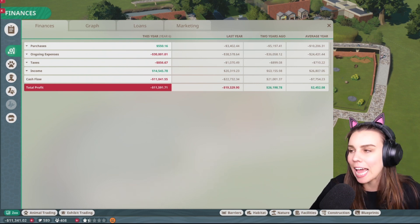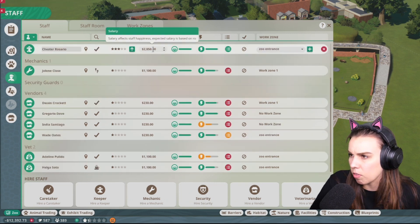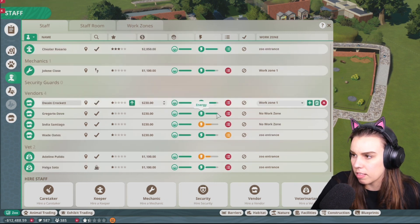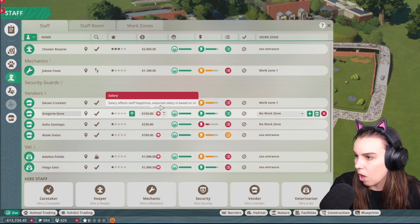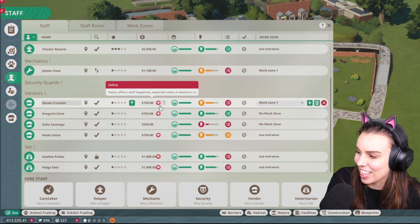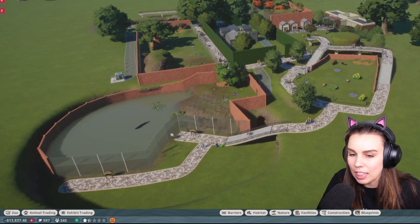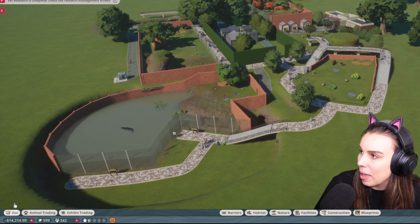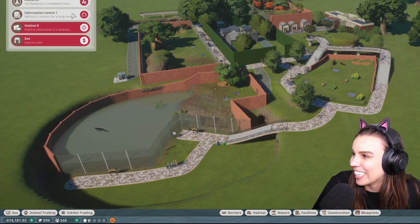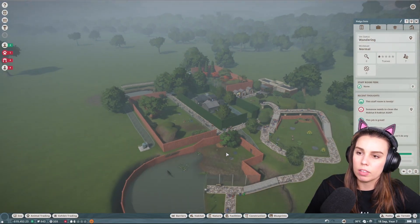I think our money's getting better. Should we continue to fire people? Our money goes up for a little bit and then it crashes down again. These staff are so happy — do we need them unless we start paying them a lot less? I think a hundred and fifty is the lowest we can pay them. Staff happiness is not good, guys. We just need to cut your money just for a little while, just until we pay off this next loan.